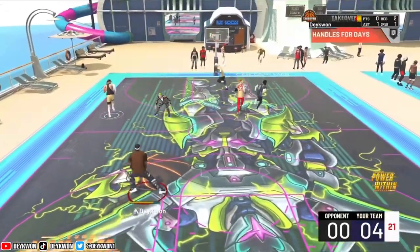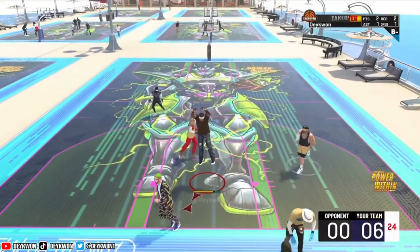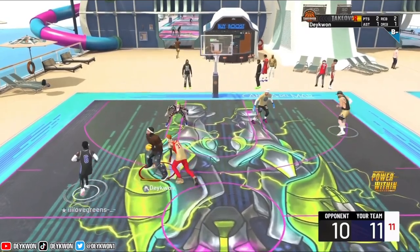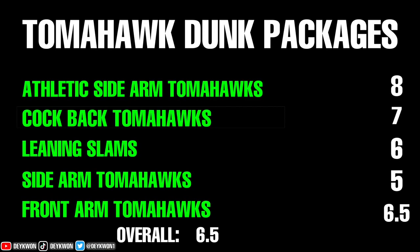We're gonna go ahead and wrap this up and show a couple more clips before rating these things. As far as what we've seen so far, a lot of disappointment — not gonna lie. We have a lot of hope for part two. The tomahawk dunk packages in 2K22: athletic sidearm gets an 8, cock back a 7, leaning slams a 6, and the others coming to an overall of 6.5. The best one being the athletic sidearm tomahawks — honestly could put that one to an 8.5, not sure about a 9. If you enjoyed the video, make sure to like and subscribe.